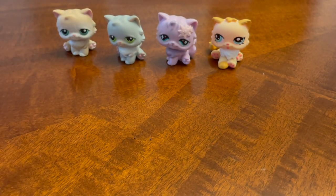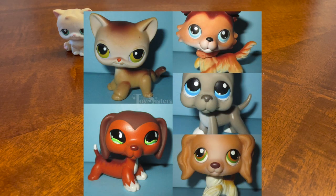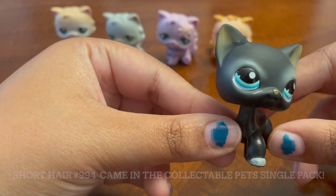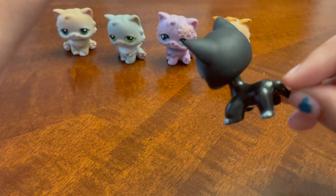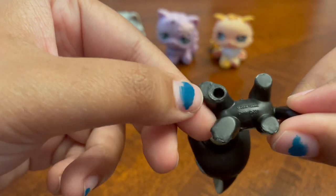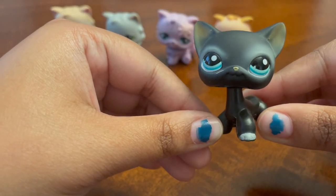Now we're moving on to what I now know is considered a Maine Five. Maine Five pets are the top five most popular molds — that includes short-haired cats, Great Danes, Dachshunds, Collies, and Cocker Spaniels. So we have this black cat. I think she came with this mark on her face. I got her from TJ Maxx — she was a Halloween one and came with a little pumpkin basket, which I no longer have. She has a hole at the bottom. I really like the blue eyes on this one — it really stands out.